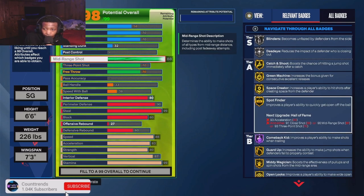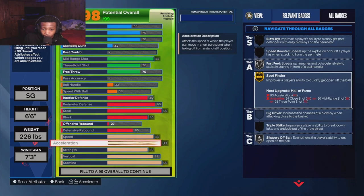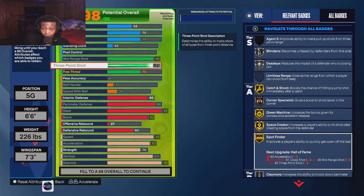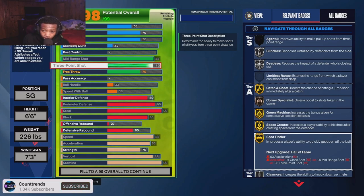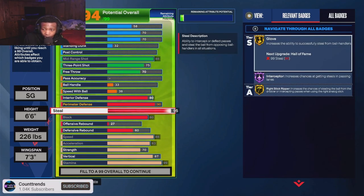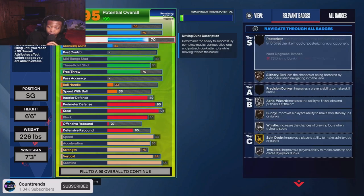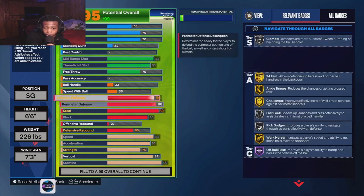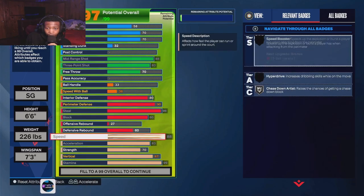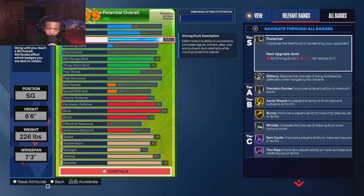That high mid gets you all these catch and shoot badges with a 70 three — you get gold Green Machine. Don't let the 70 fool you. If you want to switch it up, you can go less strength — like 60-70 strength — and go a 75 three like we originally planned. Or if you want to get cheesy, upgrade it all the way and drop your steals. The interceptor badge right there is perfect. If you go 83, this build is crazy — imagine having it at 99 with all these stats and still getting an 86 driving dunk.